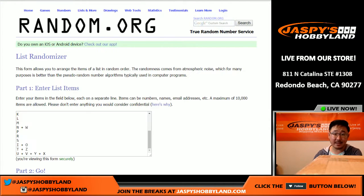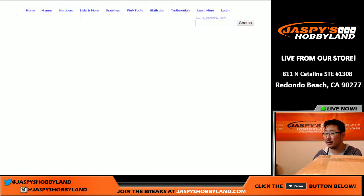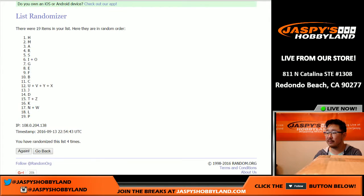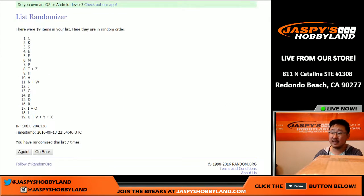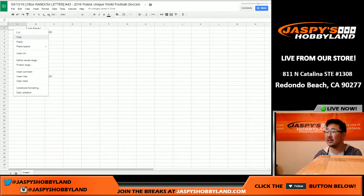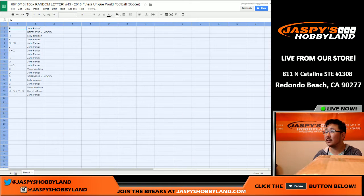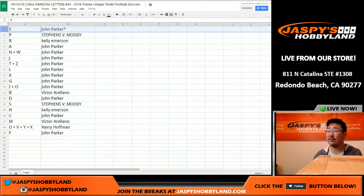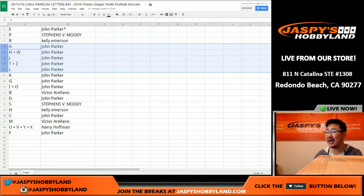And then once again nine times for all the first name letters, ninth and final time. Letter E on top, letter F on bottom. Let's copy that and paste that in here. Let's expand the font. We have John with letter E, P for Moody, Kelly with R, A, N and W, J, T and Z, L, K, G, I and O for John Parker.